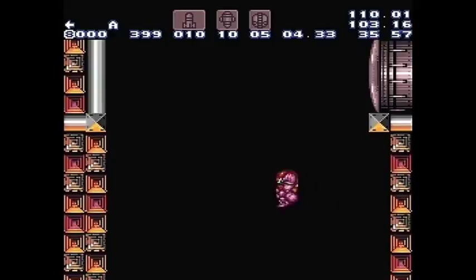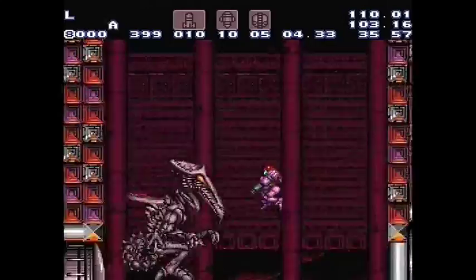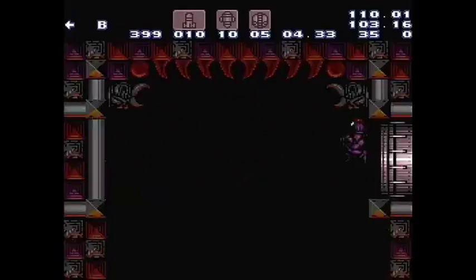You also don't want to move too far to the left because he can do some tail swipes. I like to get around this area as far as X-coordinates go — I line up on this pillar in the background, or one block to the left of it. That tends to be a pretty safe position.